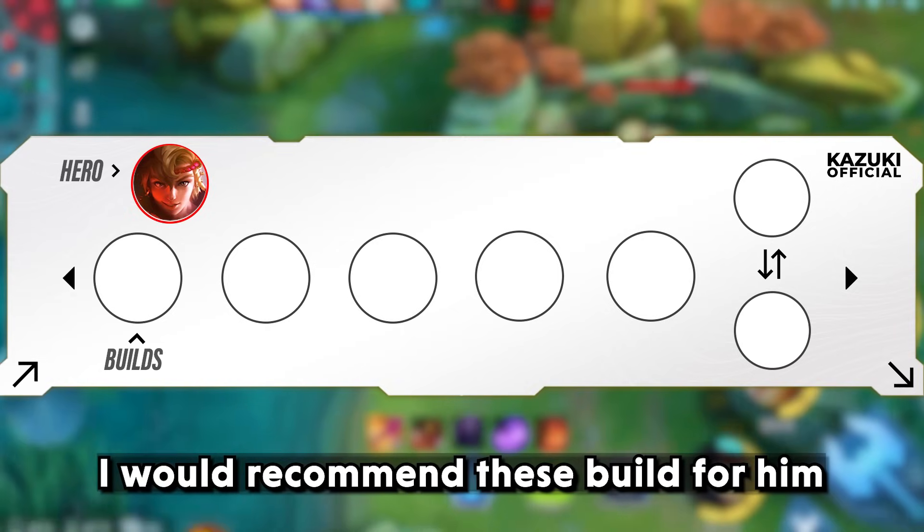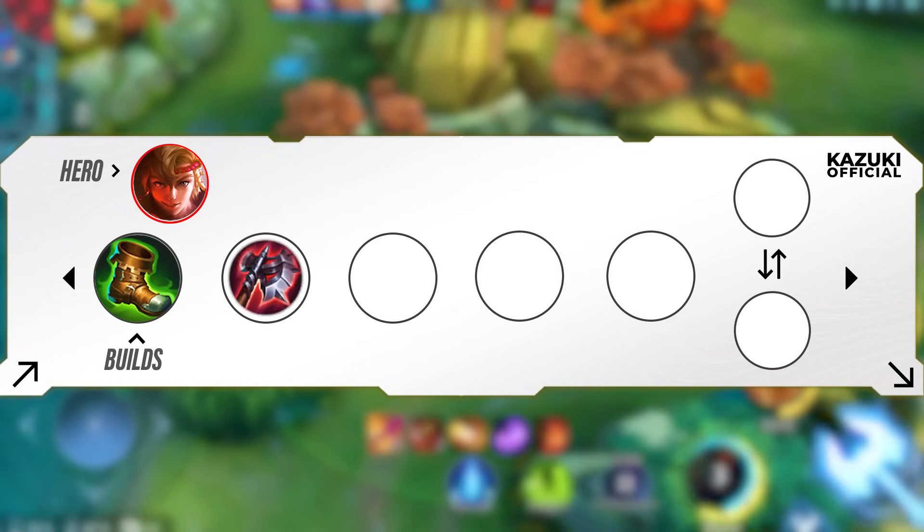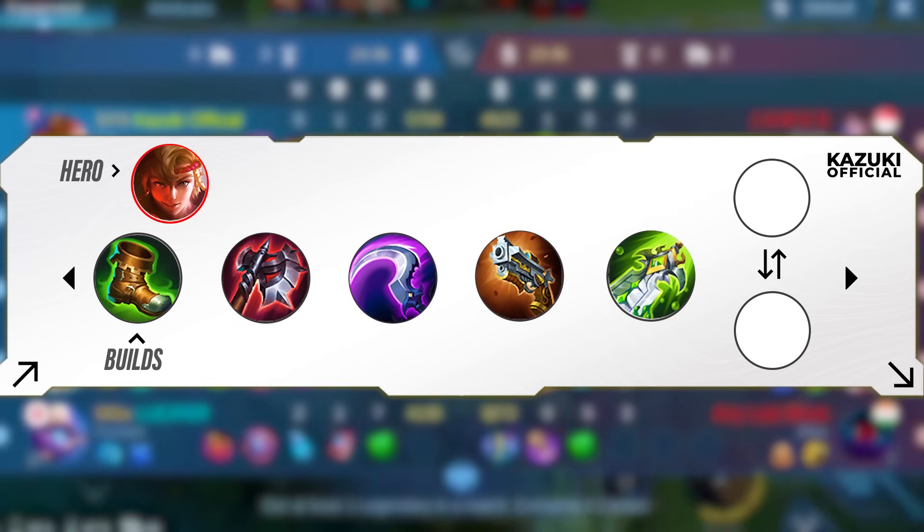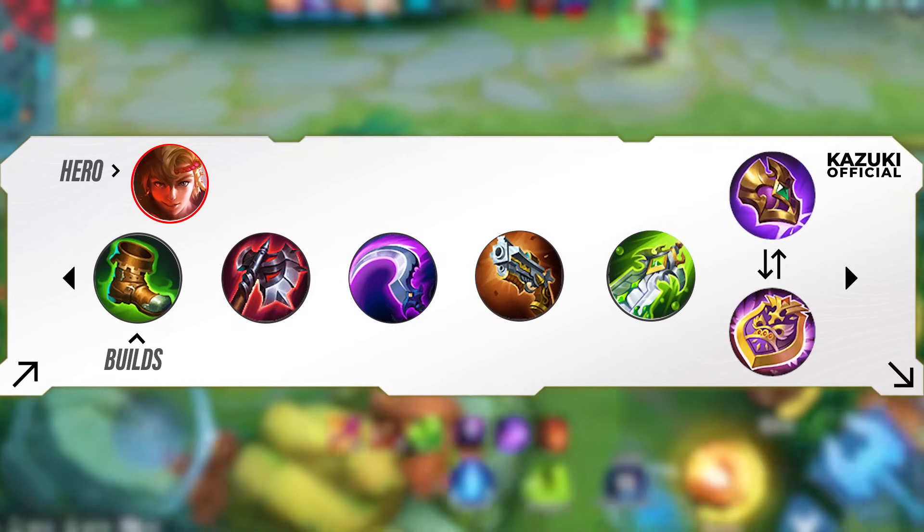I would recommend these builds for Yin: Warrior Boots, Bloodlust Axe, Hunter Strike, Malefic Roar, Blade of Despair, and Dominance Ice or Immortality.